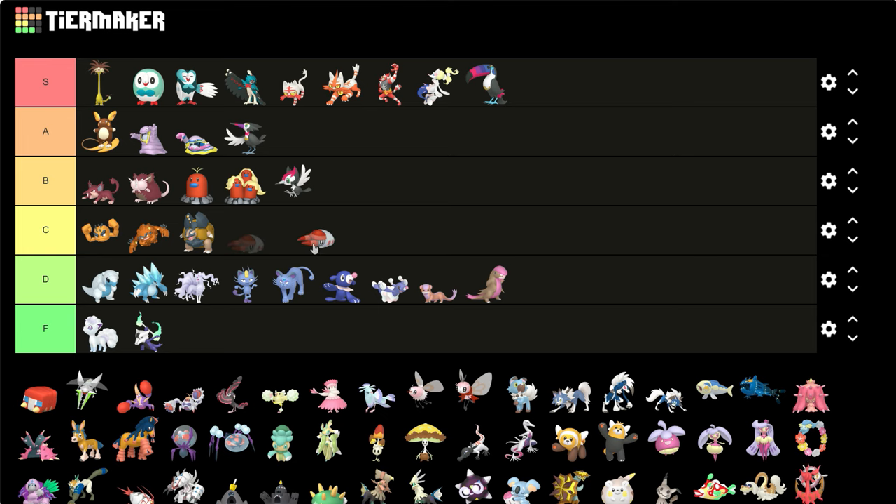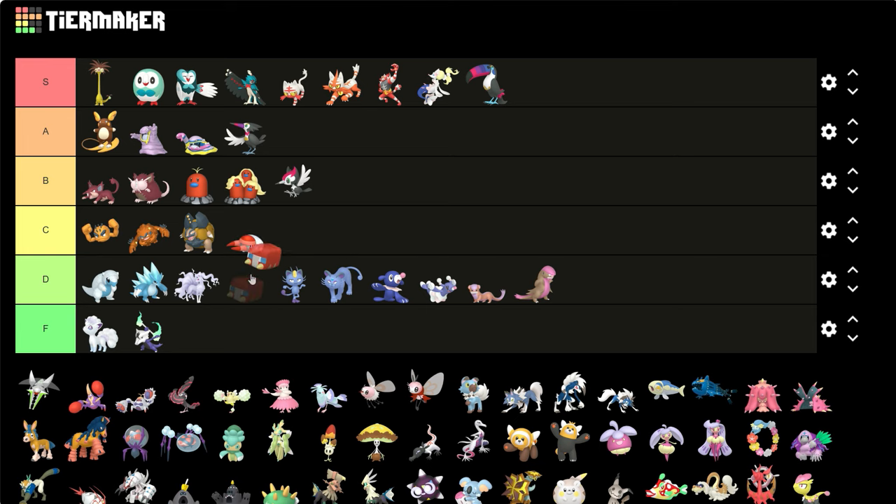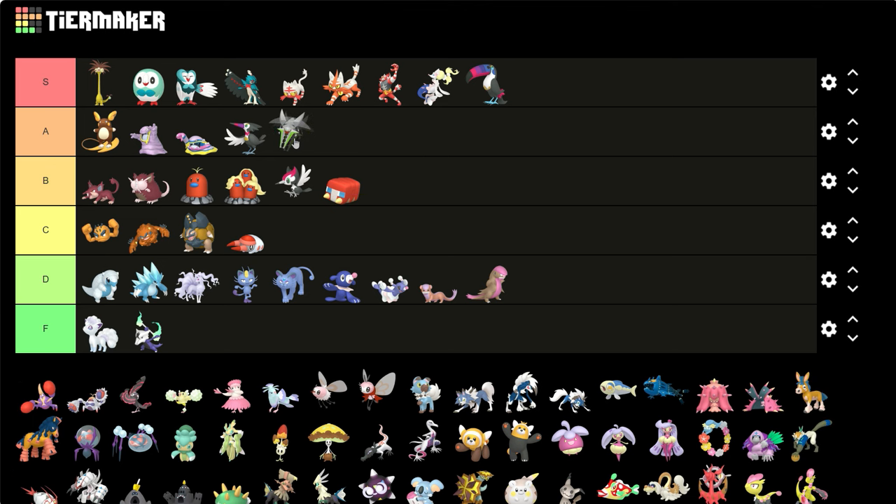Charjabug is a bit better — the green to red is very nice, it's simple. Vikavolt I don't like it. Its body turns silver and the pincers turn greenish-yellow with a highlight of yellow on the ends. It's very nice actually — very nice.